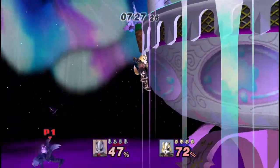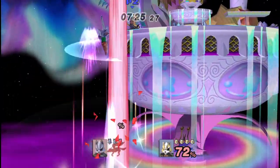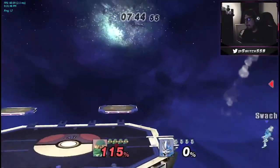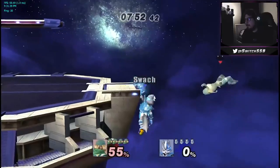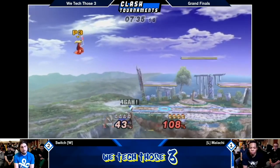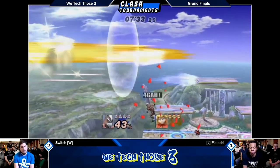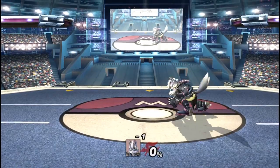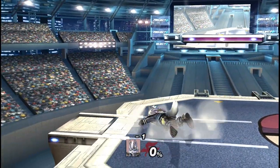This works for every aerial except dair. Anytime a character is recovering under the ledge, drop down shine covers a massive area and should send them away, as long as you shine from the ledge side. Stuff like dair or nair on a character suffering landing lag can set up for a full combo and kill setup. Nair is more consistent as dair can be DI'd down to avoid the pop-up. You can also ledge dash into grab or another option.